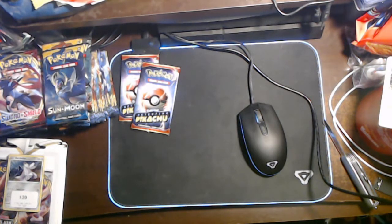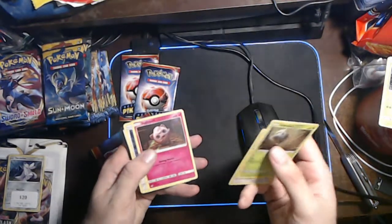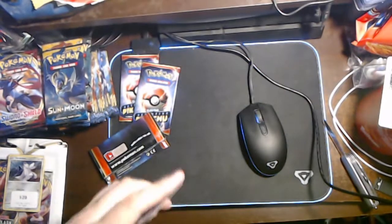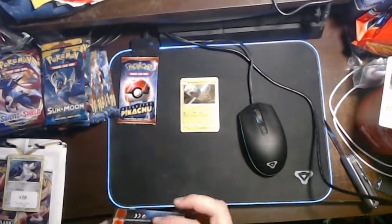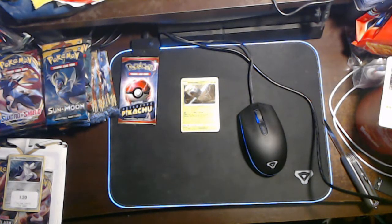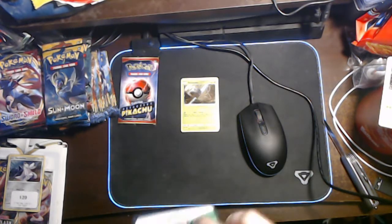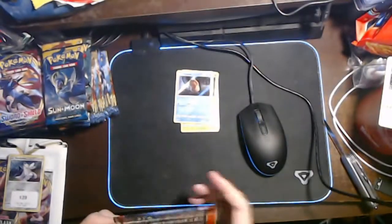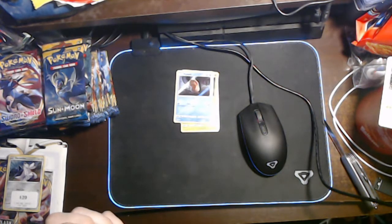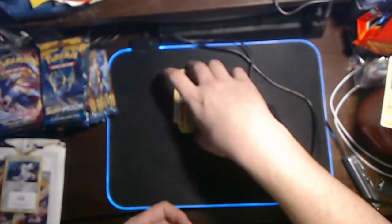We've got a Bulbasaur, a Lickitung, a Jigglypuff, and a Ditto. And I'll hide the code card because I don't want y'all stealing it on me. Not that I really play the online TCG that much because I can't build my deck on it yet. Second pack: we've got a Psyduck, a Magikarp, a Charmander, and a Ludicolo. Lucky last - I think I need a Charizard. We've got a Marowak, a Snubbull, a Magikarp, and a Machamp - ew, Machamp. I'm going to Charizard.